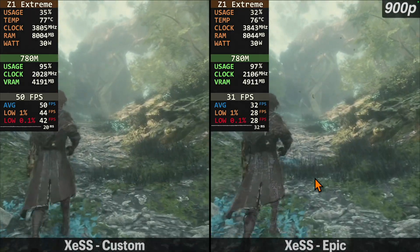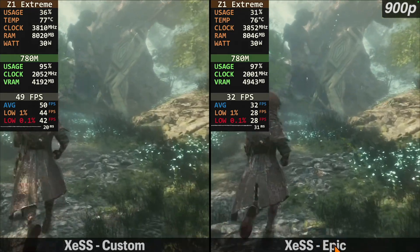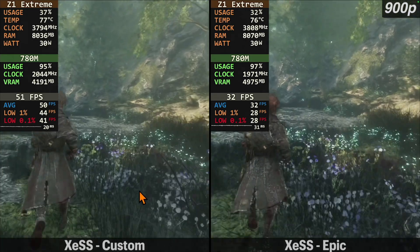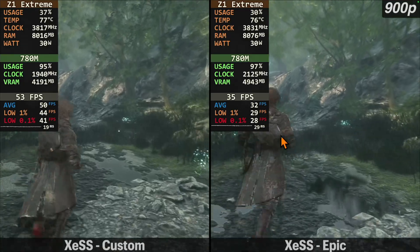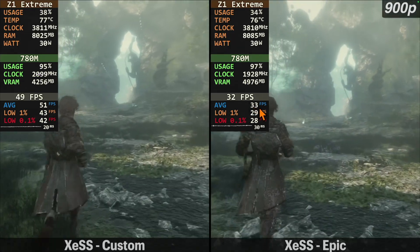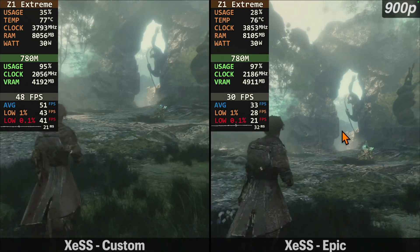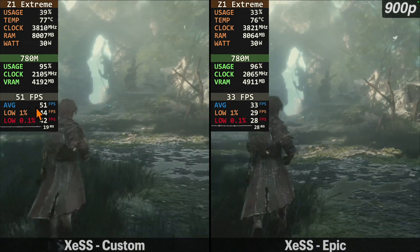To wrap this video up, we're back to pretty much the beginning here. We have XESS set to Balanced and we're running the Epic Preset. Both of these are XESS Balanced — we got the Epic Preset over here, and then over here we have the Epic Preset but we turned everything besides the foliage down to low; the foliage is on high. And we can see here it looks really good, getting about 50 FPS versus about 33 — so almost 20 additional FPS. I really cannot see much of a difference between these two. But overall, looking really good over here and getting about 50 FPS.